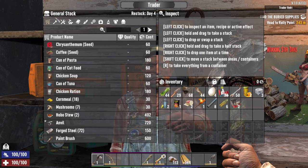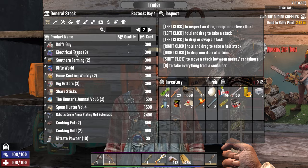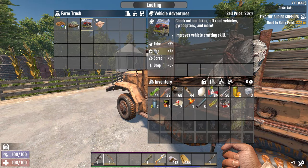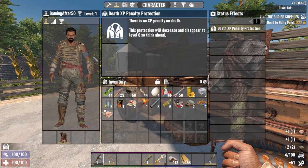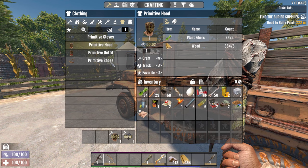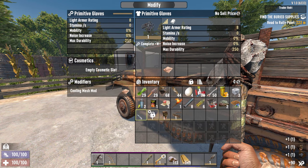He's got inventory — he sells a lot of food. He also has books, and books are what we're after. The books we want are called Forge Ahead, and we're after vehicle books too. He's got inventory — we only have the chest armor, so I want to make gloves, hood, and shoes. We can put that cooling mesh mod into one of the other armor pieces.